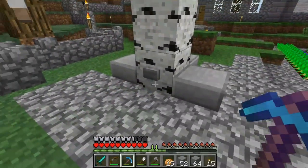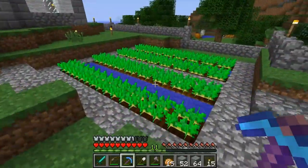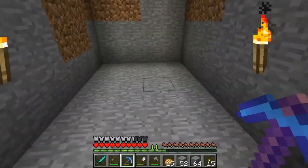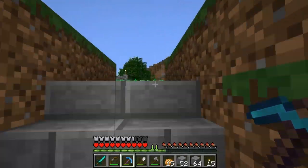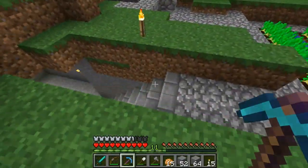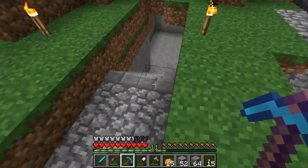Oh, what's this? What is it? It doesn't seem like it does anything. Whoa, hey look at that! This is a little secret passage I built with the sticky pistons — with the slime balls that I got in the last episode. I made this little contraption.